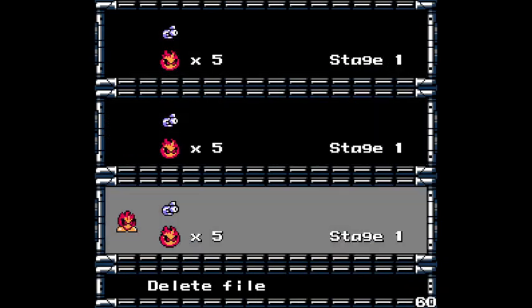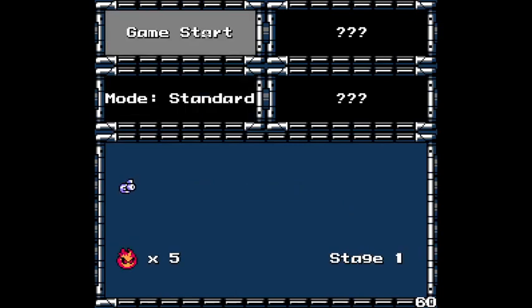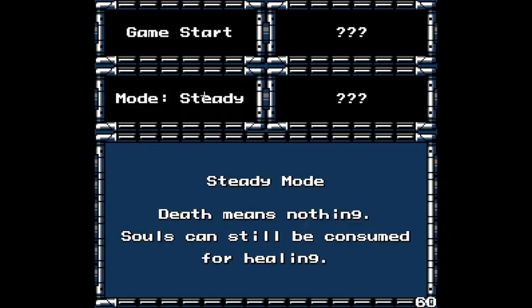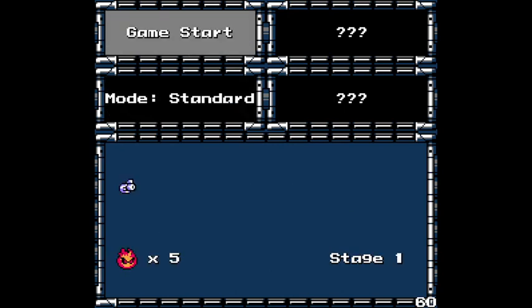I didn't save it so I think any one of these should be fine, but I'll just do the one I didn't do before. Mode: Standard — lose souls on death. Steady mode: death means nothing, souls can still be consumed for healing. Let's try standard mode; we'll go to steady if I suck.